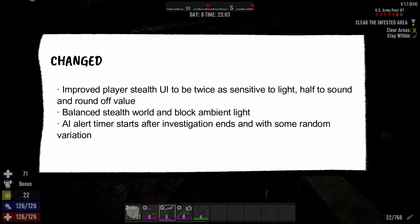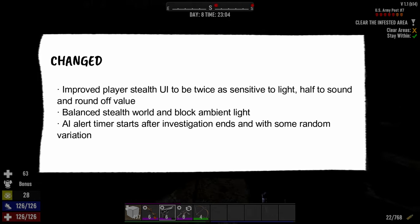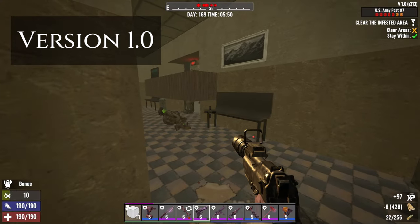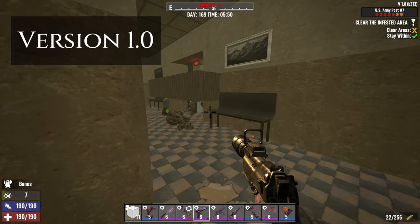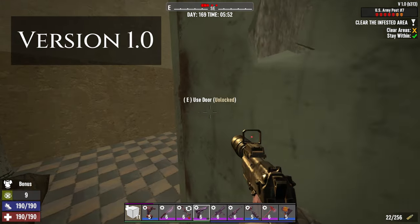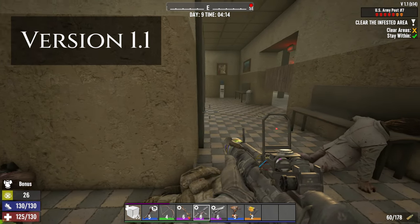Next is balance of stealth world and block ambient light. When I first read this, I immediately remembered the US Army base. There is one hallway where your stealth meter would go crazy. I tested it, and yes, they changed it — it's better for stealth players to navigate those kinds of areas now.